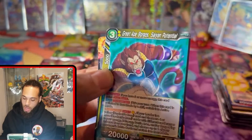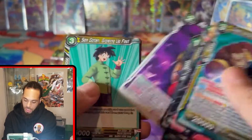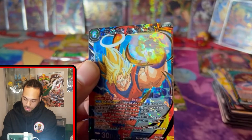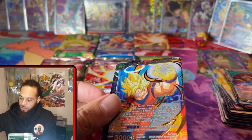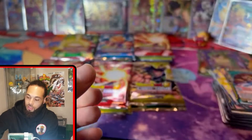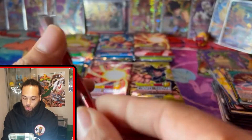Great Eight, got some demon action going on — Piano Begrudging Allies. Haides Shenron and SS Sun Goku once again. I actually like the holo foil on the rares better than I like the super rares — that charismatic versus the glitter, you know what I'm saying. If you haven't started opening this set, you'll know what I'm talking about when you do.